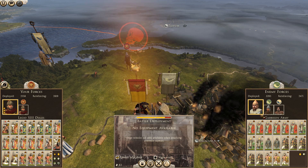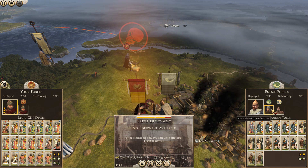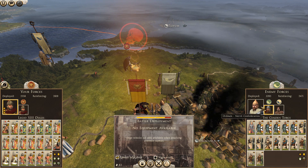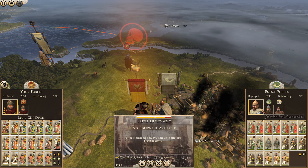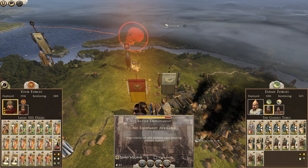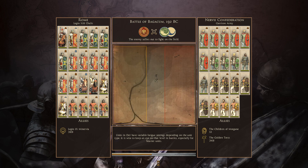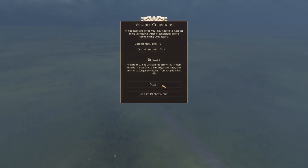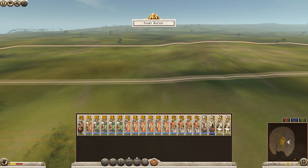I suppose I could have taken them all down in one battle actually. I'm not sure where that extra Nervi army's come from - was he hidden in the settlement? This is going to be a bit more challenging. They've come out to fight us, which is probably not a good thing for them. We've got a nice open field battle - our reinforcements are coming in from that side.